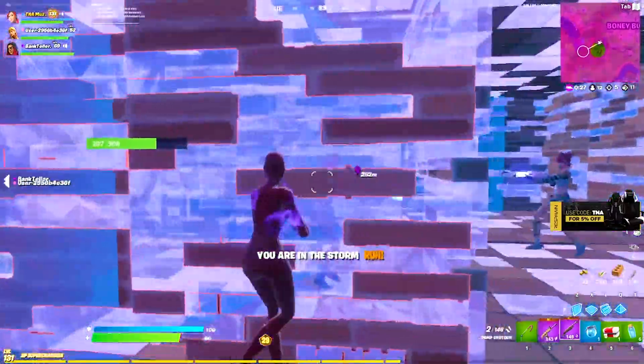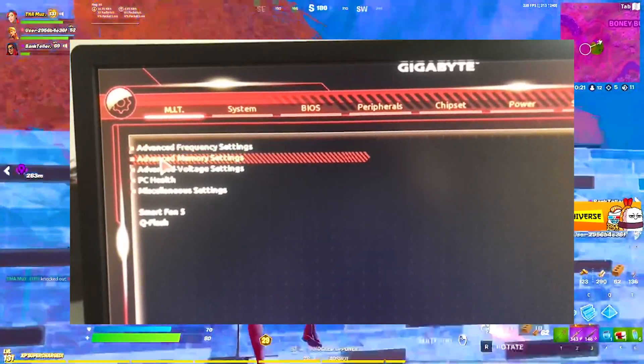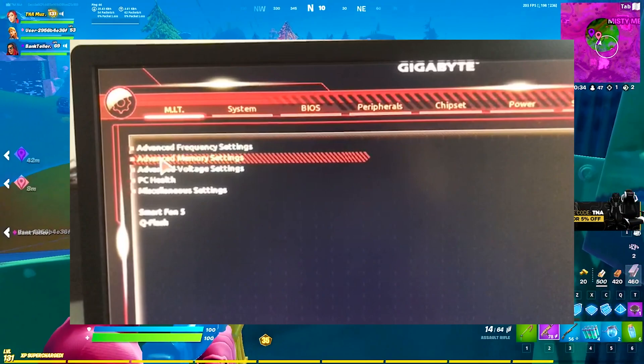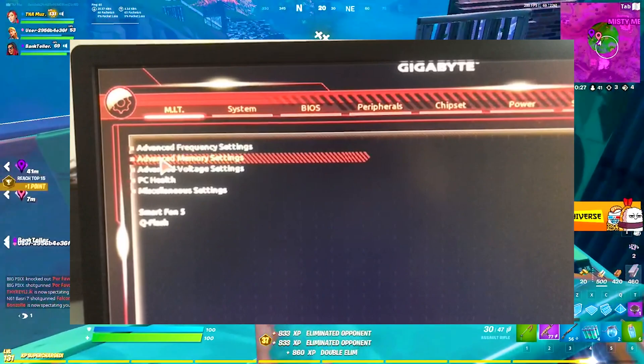Once you're in your BIOS, what you want to do is find a setting called Advanced Memory Settings. It should normally be on the first page, but as mentioned it really comes down to which brand your motherboard is, because all BIOS interfaces look a little bit different. Just look for the Advanced Memory Settings tab.